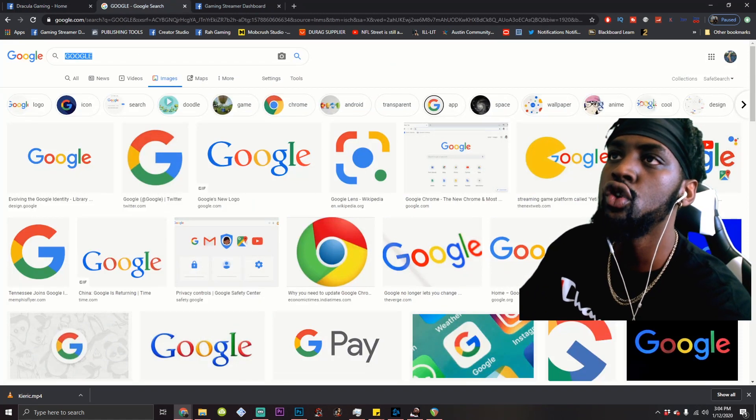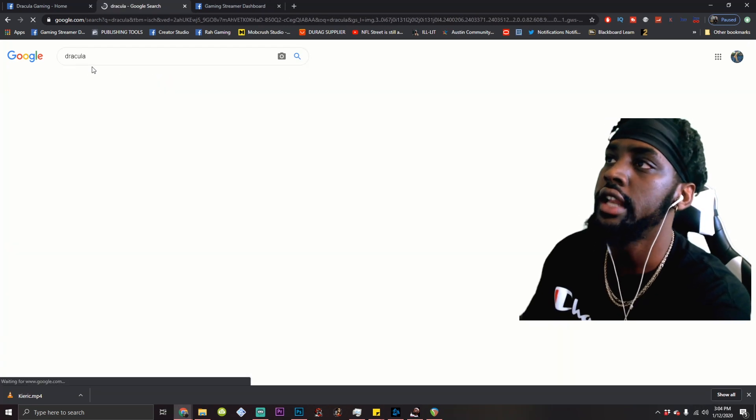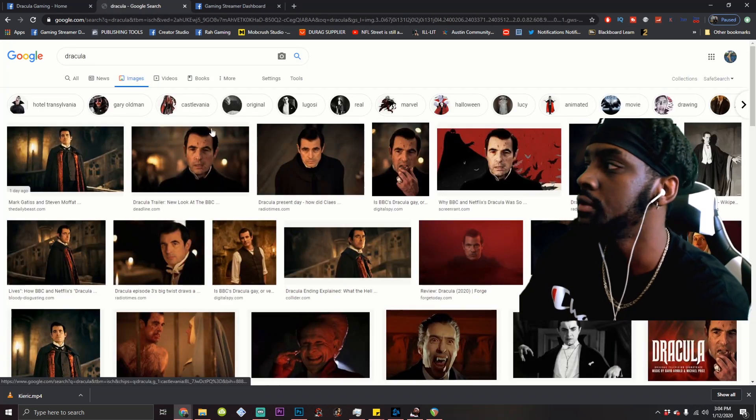Go to Google Images. Since our page is Dracula Gaming, what am I going to look up? Dracula. Now this is an important step, so don't skip. We want a cartoon or something — we don't want a boring image. Let's search Dracula cartoon.